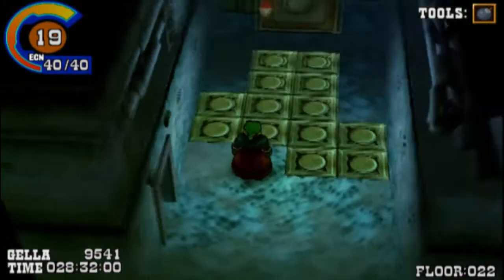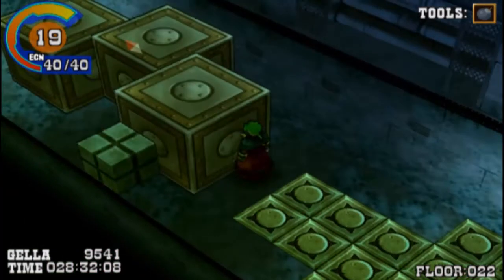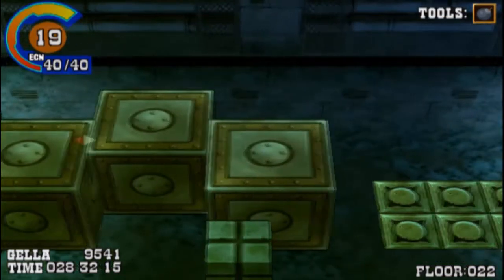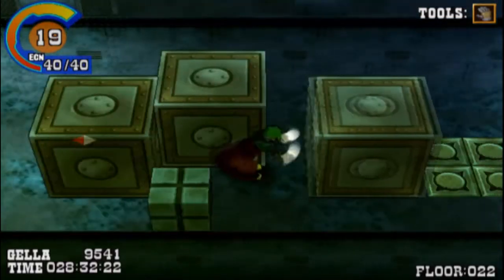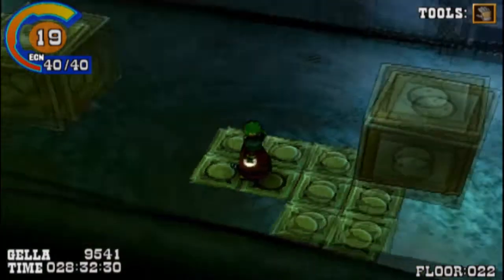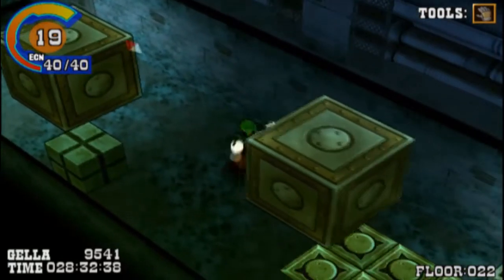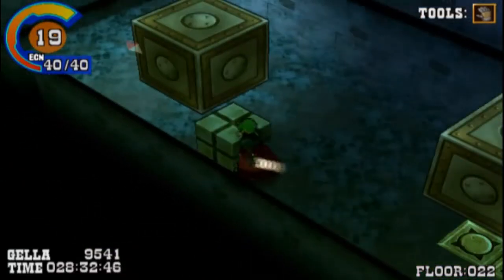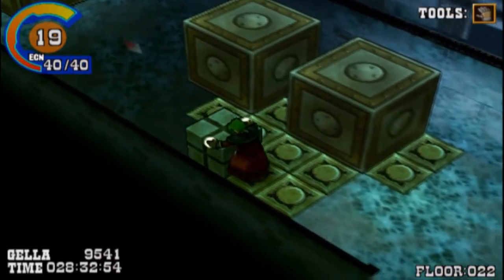So here we have a puzzle. You push these buttons - I think you have to push these around. Why don't I have the bombs on? So I think you have to have all the buttons pushed. Obviously you want to push this one here. You can use this one too. Basically you just have to have all the buttons pushed. It's not incredibly complicated.